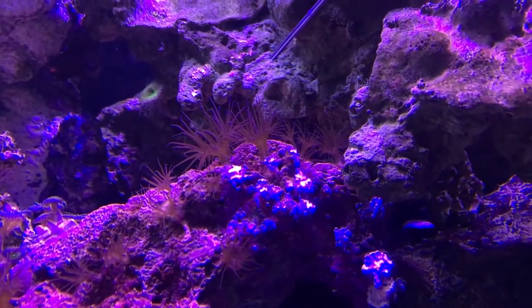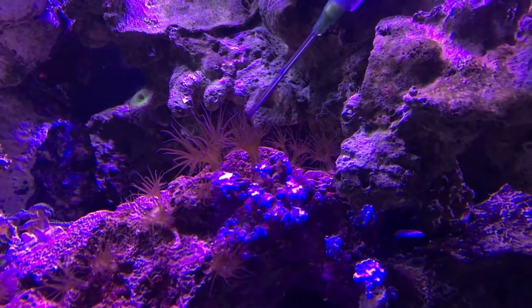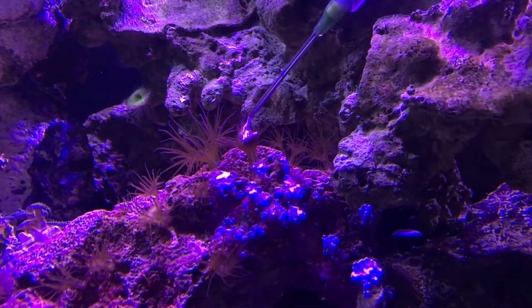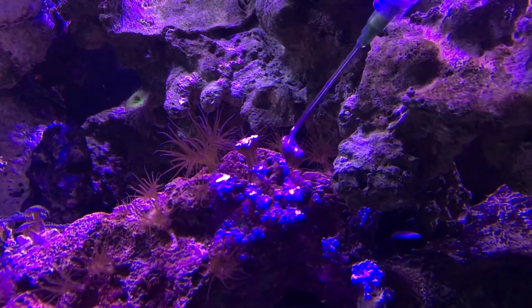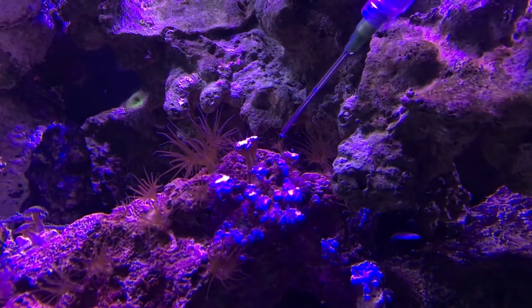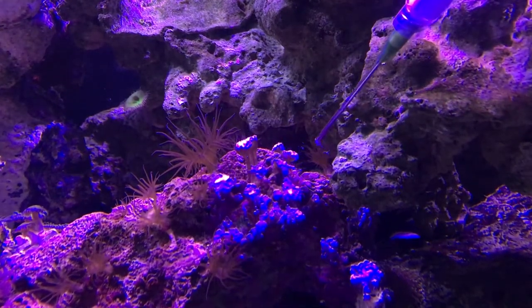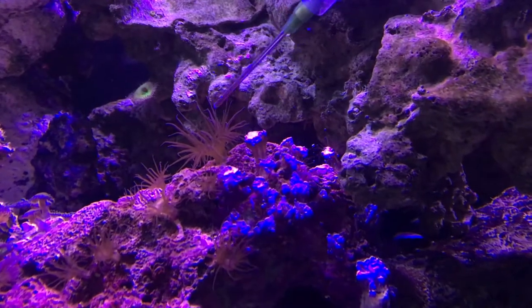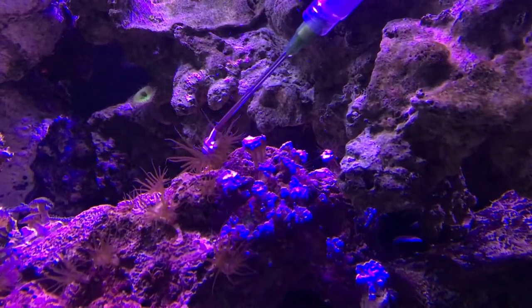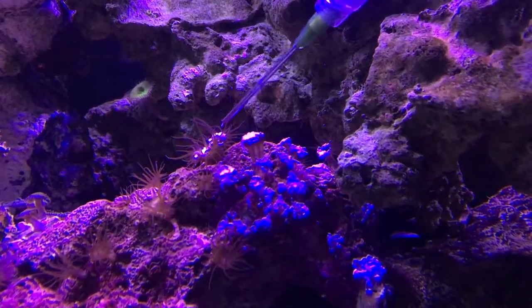Why should you kill them? Even if you like them, they're going to sting your corals if tentacles touch them. I've never seen a coral beat an Aiptasia except my bubble coral — its tentacle latched onto one and just evaporated it. But everything else I've seen that Aiptasias have touched, they're just killing it every single day. They'll kill corals eventually.